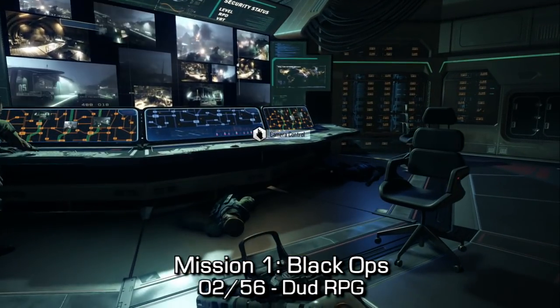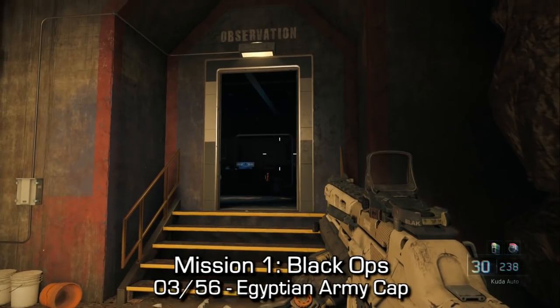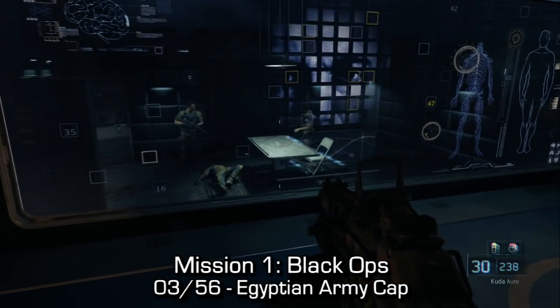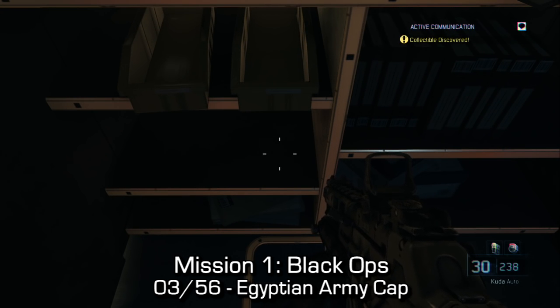In the first mission, Black Ops, the first collectible is an NRC radio communication — a little walkie-talkie thing. You can find it on the desk after you learn how to crouch. Later on, you'll enter a room where you have to interact with a panel and use hidden cameras. Look behind that panel and you'll find your second collectible. The third collectible is in the little room where you can look into the interrogation room through the window — in the shelving unit, you can find an Egyptian army hat.